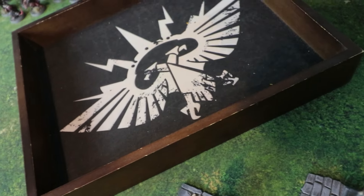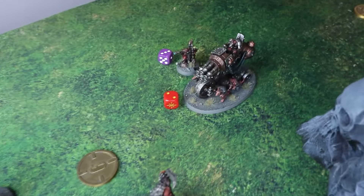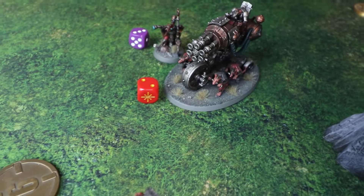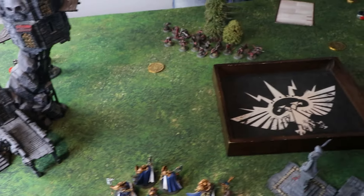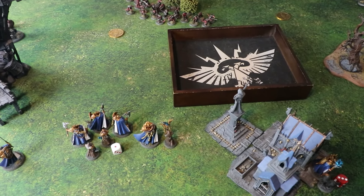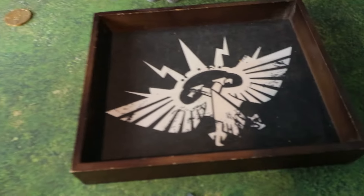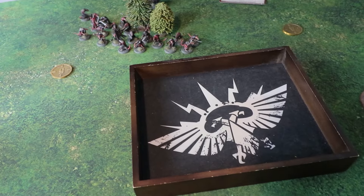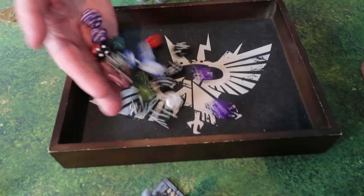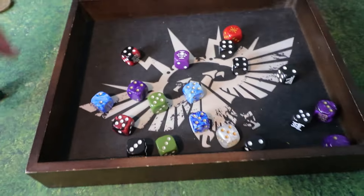The Giselles get a buff — plus one to wound — which will help against the Liberators. However, because the Engineer is within combat range of the Warp Fire Blaster, Dave is forced to roll 6d6 plus three shots for the blaster, and any roll of one does a single mortal wound to himself. He gets one mortal wound to himself from the ones, but the resulting hits score four wounds at minus one against the Prosecutors.